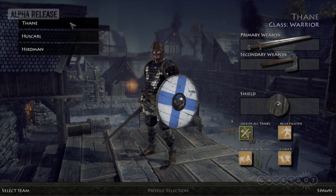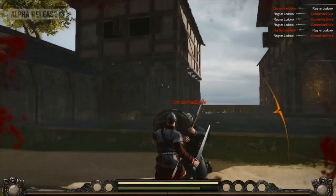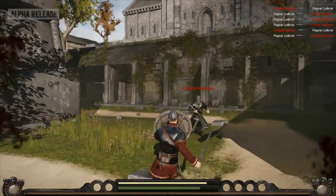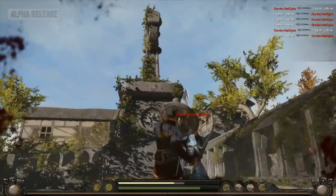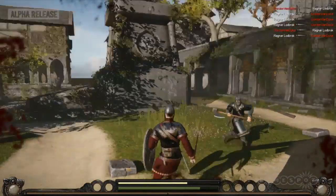So we have the Thane, who's the kind of all-around guy. He has the shield with a really easy defense system and he has a sword for great cutting edge, so he has a lot of margin for error for his attacks.